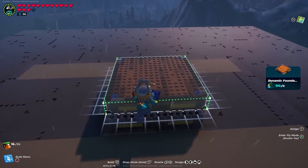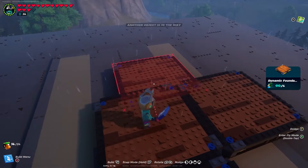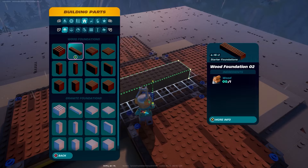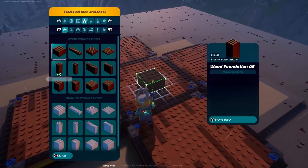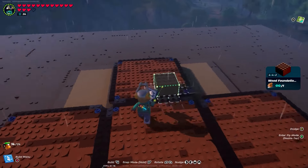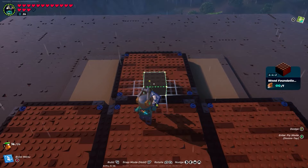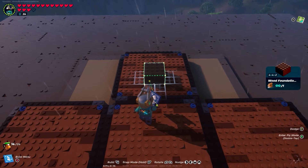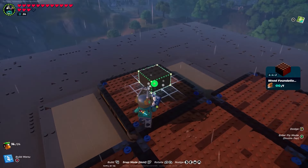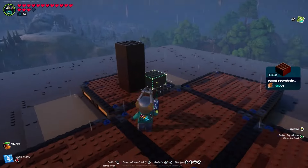Let's get right into this build. First we're going to start with dynamic foundations — place one there, then one around each side to make a plus sign. If you're in survival mode you won't have these pieces, so use four-by-four-by-two wood foundations instead. Place one on the black line, go three blocks away from that black line, and stack them four blocks high on each side.